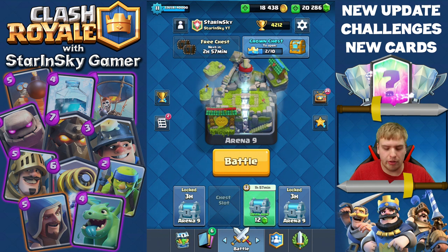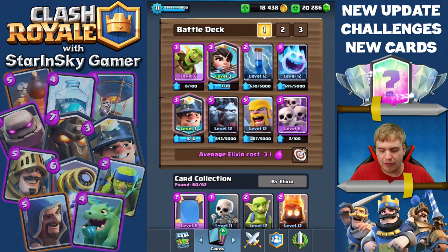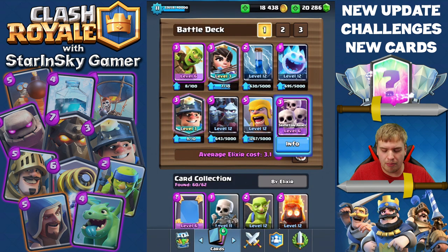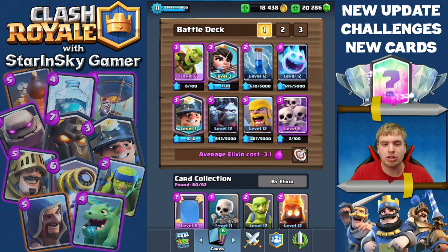This card is super popular right now because it got a huge buff — it's now 3 elixir and it spawns a little bit less skeletons, just 16 instead of 23. But still, this card is incredibly good, and mine is level 6. Almost all my epics are level 6, which is great.